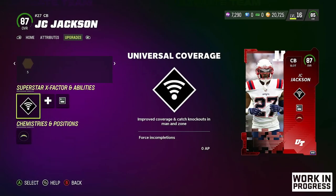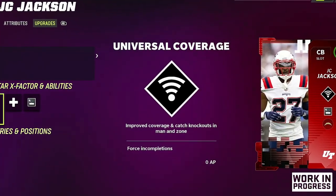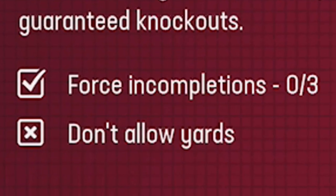And lastly, the best defensive X-factor in the game — we have Universal Coverage. This X-factor is only available in MUT; not a single regular team's player has it. It boosts your coverage and knockouts for both man coverage and zone. Once again, the activation can come from three incompletions or an interception.